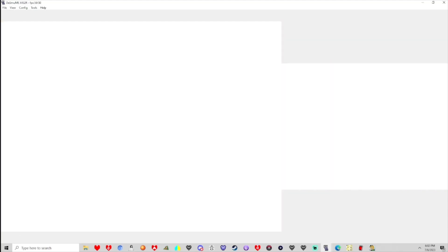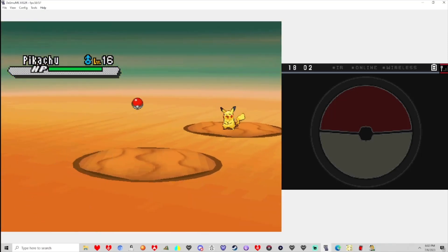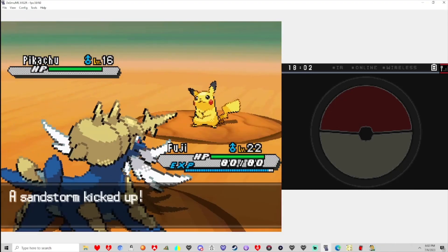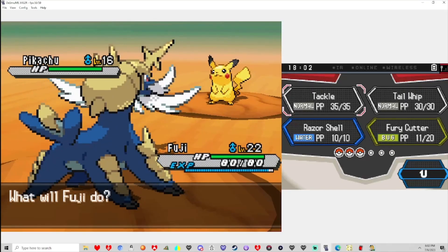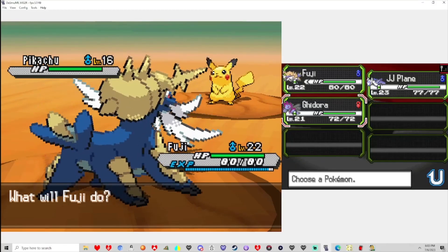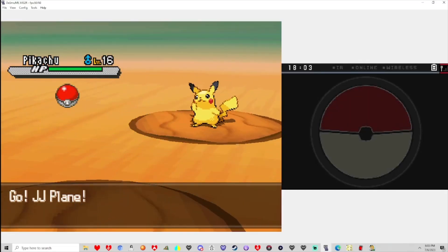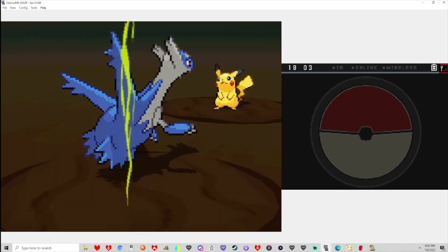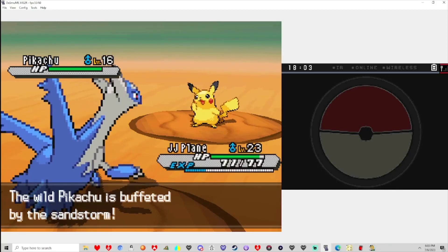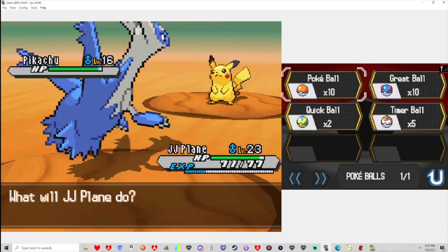Let's see what our encounter for this area is. Pikachu! Oh, okay. That's — I mean, Light Ball... Hold on, let me swap out Fuji. Light Ball — I'll send out JJ just in case. Is Pikachu having something asleep? As I've said, Light Ball is technically something we could get, and we can Eviolite it too. Eviolite Pikachu? Why not?